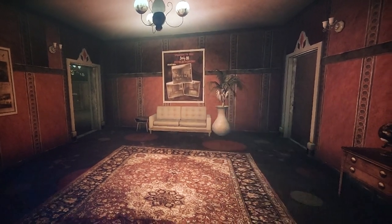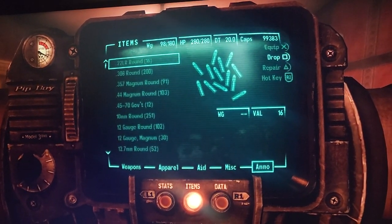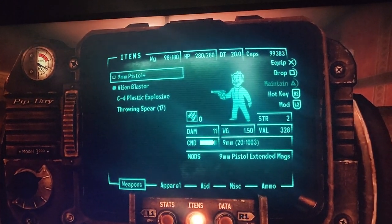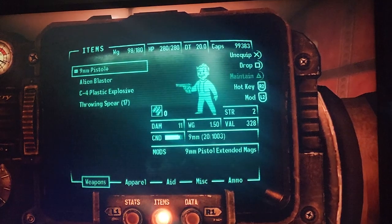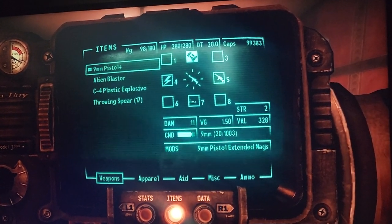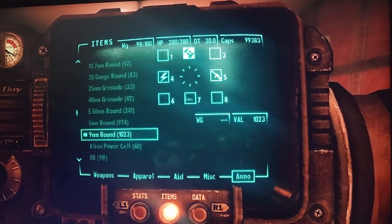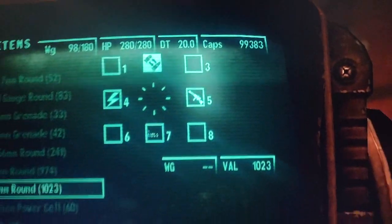Now the first thing that you guys are going to need to get infinite ammo is just have any ammo in your inventory pretty much. Now you're going to need a gun — I'm going to be using 9mm to show you guys how to do it in this video. So the first thing you want to do is just equip the 9mm pistol, and then you want to hold the hotkey, and then use your stick and go over to ammo, go over to the 9mm ammo, and just put it in one of those slots like that. It should show something like that.